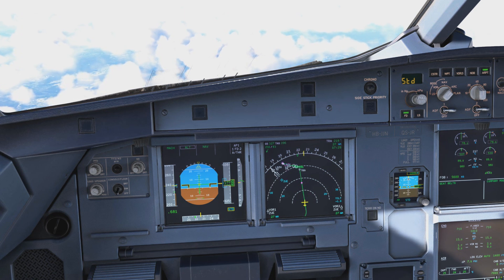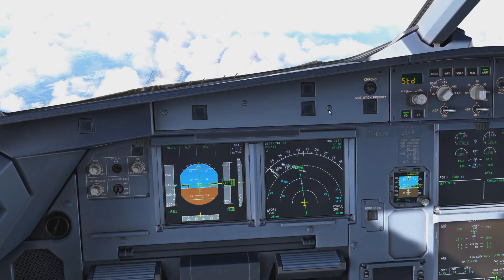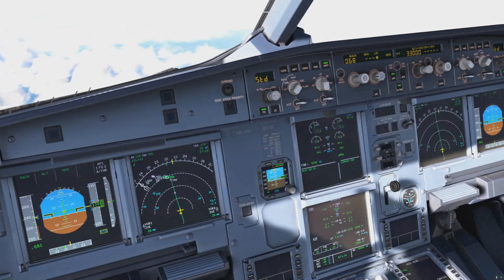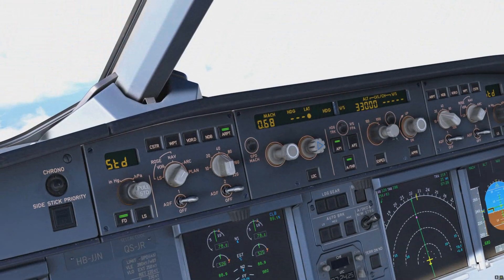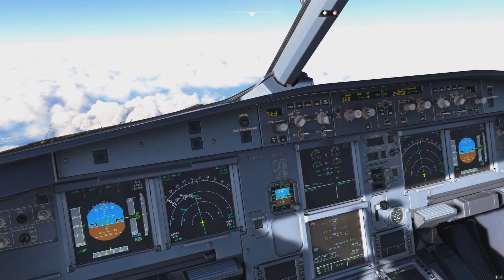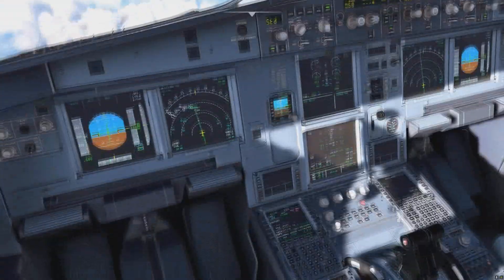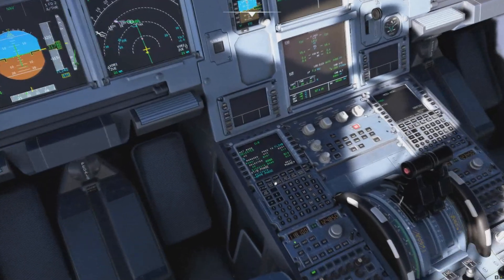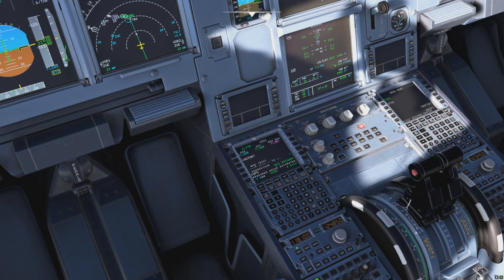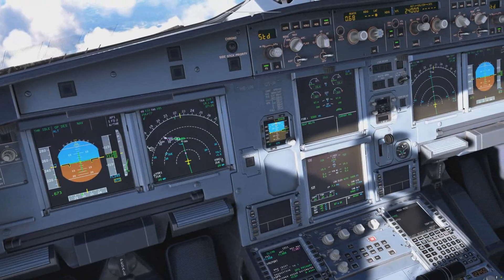You're cruising at FL330 — the next controller keeps you there, the next controller keeps you there — and then you are told: start descending flight level 250. What's important to note is the aircraft is still in climb mode because we've never reached FL350. Because we were busy we just didn't pay attention, so you put in the new cleared altitude and you want to do a managed descent — and you click and nothing happens, because the aircraft still wants to climb. If you look at the progress page, the aircraft is still in climb mode, and that's not a good condition to be in.